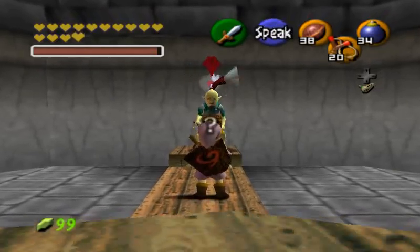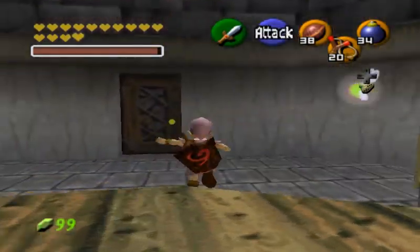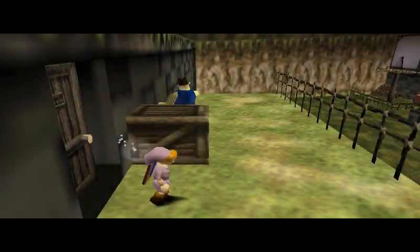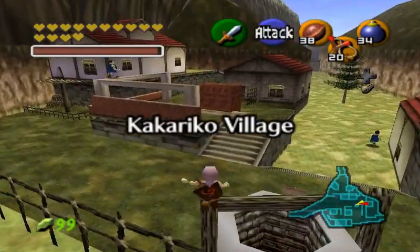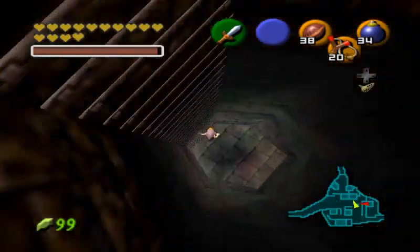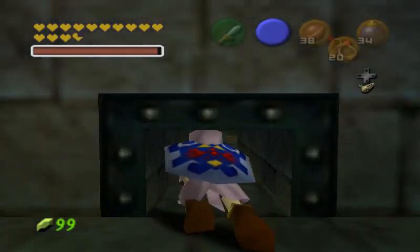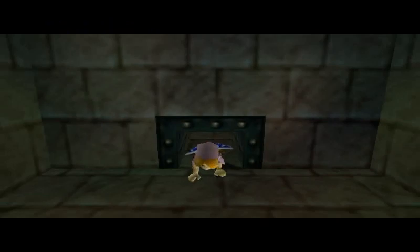I wonder why Link always returns to that exact same spot. And I also wonder why the guy in the windmill does not get mad at Link straight away. He's mad in the future, but he doesn't get mad after you have drained the water. I just needed to equip the Hylian Shield because, as this is the bottom of the well, there are some firebats.